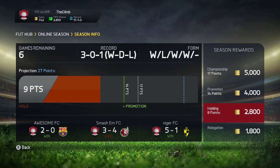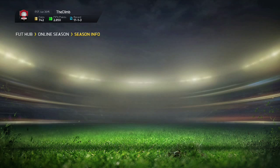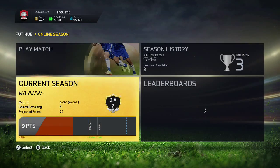Welcome back to the next episode of the climb up the divisions to see how far we can get in Ultimate Team. In the last episode we got a win, win, loss, win - we are three wins out of four games, so it's not too bad. If we get three wins from three we get the title in division seven, which is a possibility this episode.